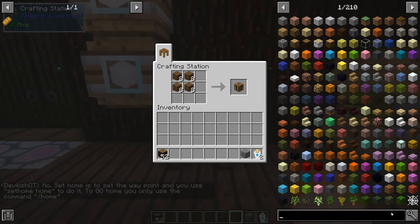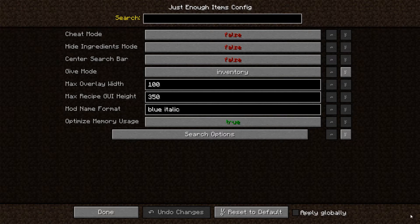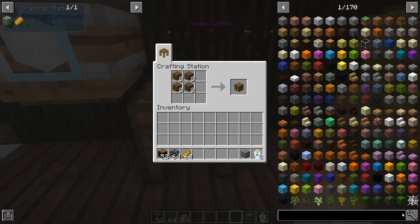You can click on JEI config here with this little crowbar. You can see you can go into cheat mode, which will give you any items as if you were in creative, even if you're in survival — though this does rely on you having cheats enabled on the server or single player. Another way to enable cheat mode is by hovering over the wrench and control left-clicking to turn it on, and again to turn it off.